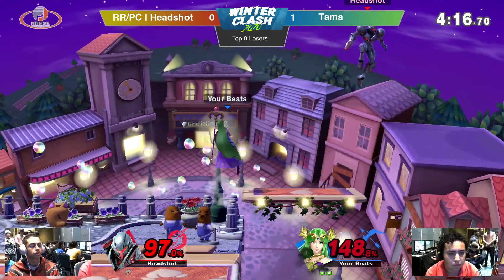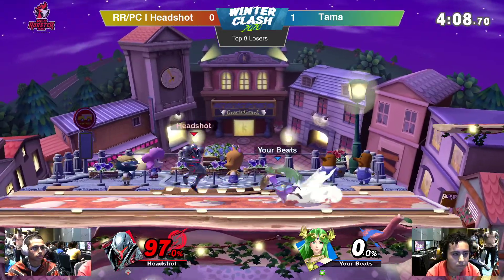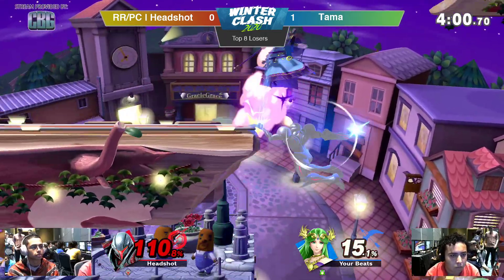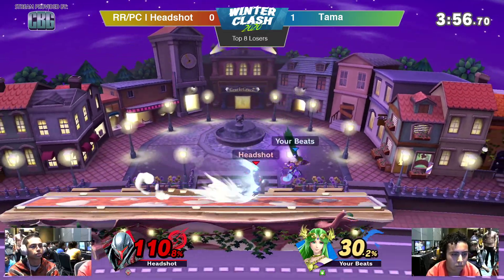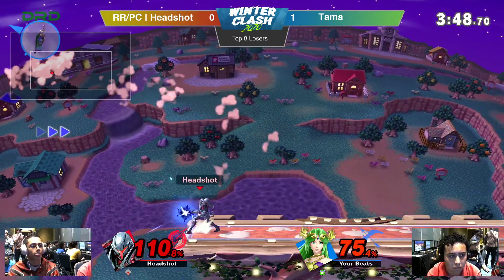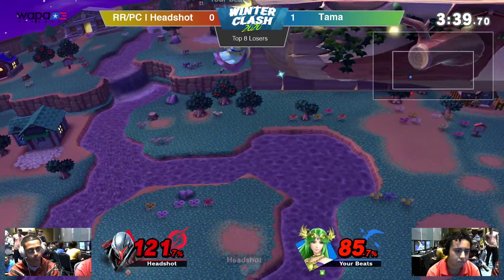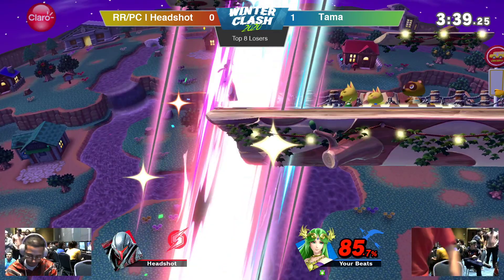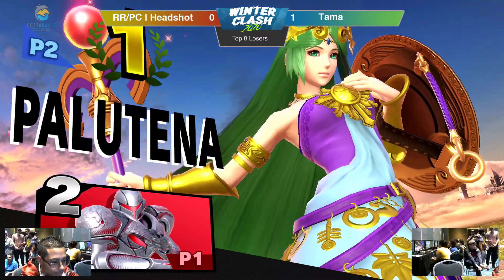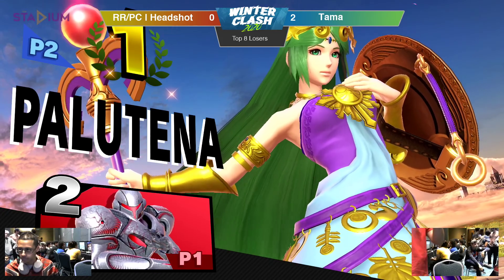Weaving and bopping, a little bit of an up air, not connecting with that back air. 97% onto 148. Up air is not gonna do it and he safely recovers on stage. Headshot needs a couple more successions of hits. Tama has stage control. Up B is going to save Headshot. A good dash attack by Headshot. Tama needs to be careful — Headshot grabs him, goes for the Nair, 75% already. Dash attack one more time, 85% to 110. 121 to 85 — oh no! And that is not how you want to see this set end. Tama takes it against Headshot 2 to 0 and moves on to top 4.